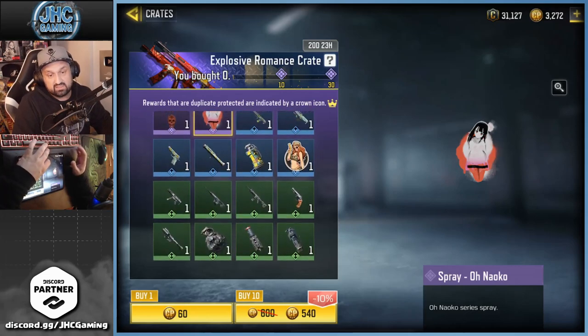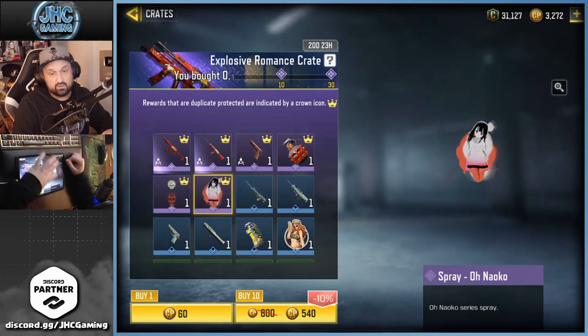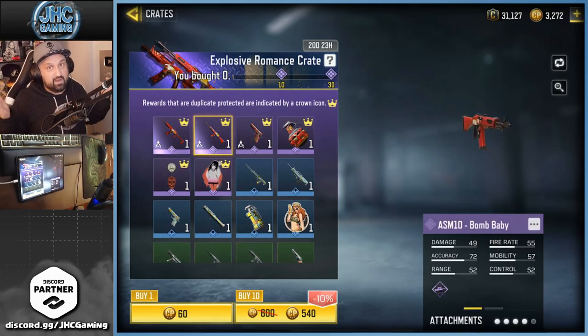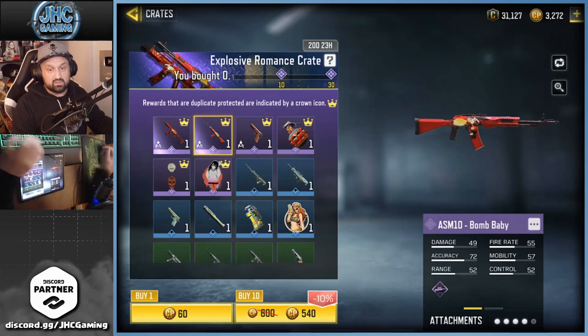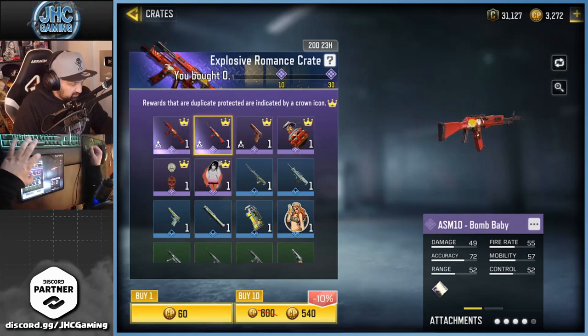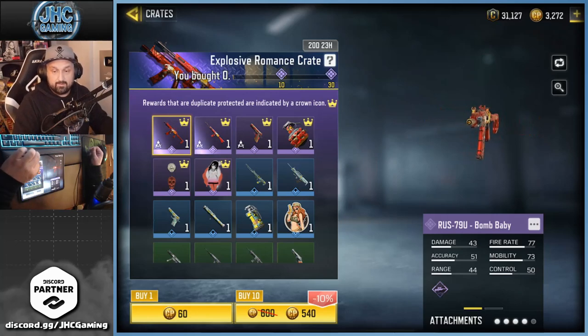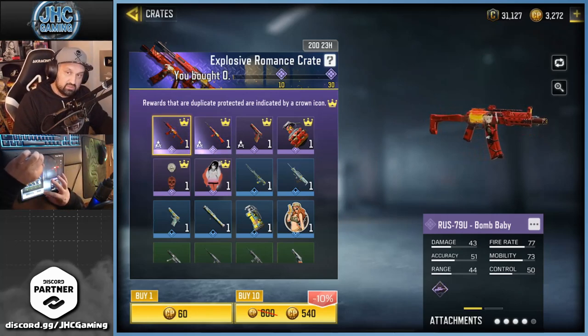I don't want sprays, so we're gonna go 30 crates today guys because I really don't care for this crate. I just want to see if we can get lucky. I'm not gonna spend hundreds of dollars trying to get the RUS or ASM — if I get one of those I'll be very happy but most likely I won't use them much. Let's get started — most likely we're gonna get trash but you never know, fingers crossed. Let me know in the comments if you got lucky.